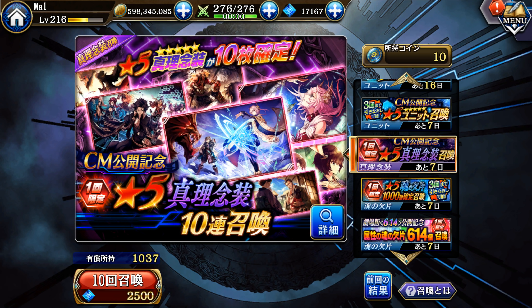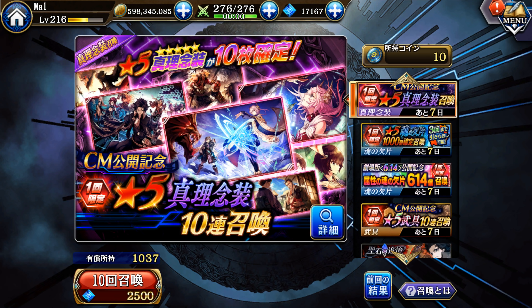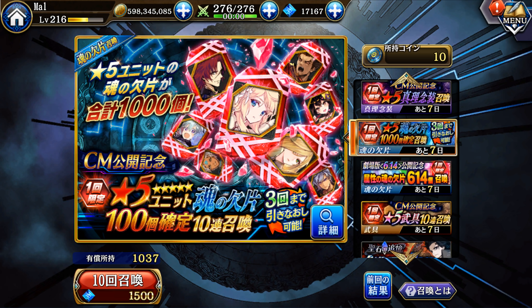For 1.5k paid we have a 10 five-star nenso banner that includes limited nensos — you can see Mocha on there along with the Mari nenso, Nix nenso, and Soul nenso, all of which are limited. It's actually not a bad banner to pull on if you can get your hands on those limited nensos. But I don't think it's super necessary because we did have access to that seven-step banner which has better odds.